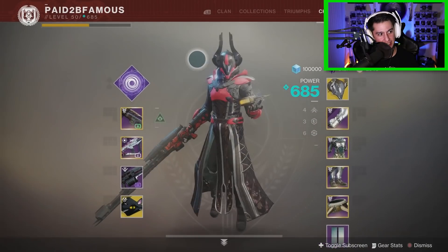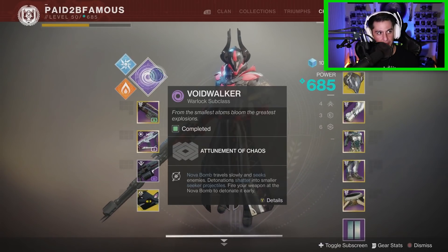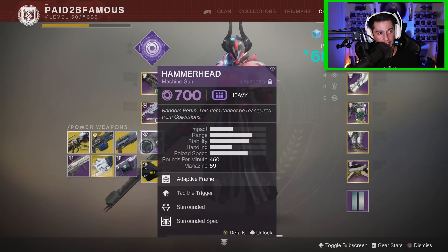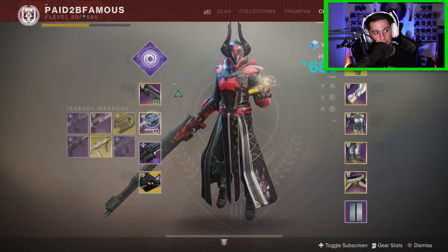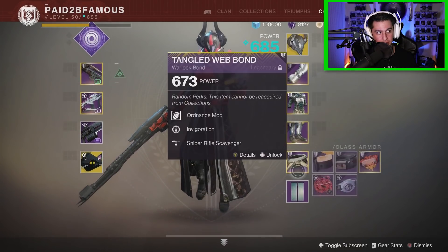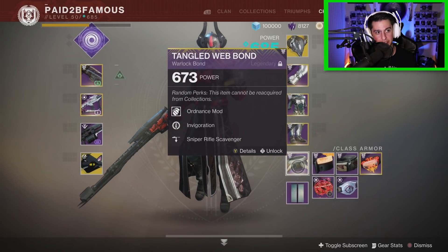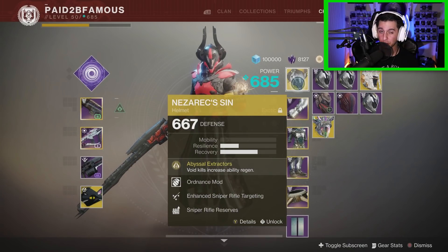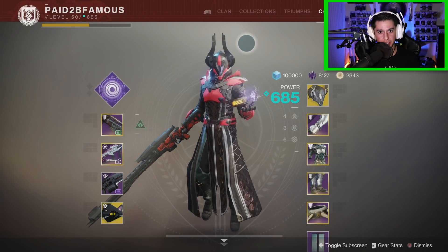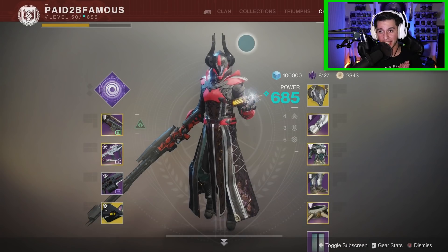So as you can see, Nezerac's Sin — void kills will increase my ability regen. I'm on a void subclass, I've got a void machine gun that's very lethal, and a void heavy that's very lethal, so I'm constantly getting ability energy back. Pair that with a full set of armor running grenade mods and I'm going to have my grenade pretty much all the time. And every single piece of armor helps me when I'm trying to snipe. So there you go — that is my loadout, in and out. My favorite loadout for sniping when I'm trying to do as well as I can.